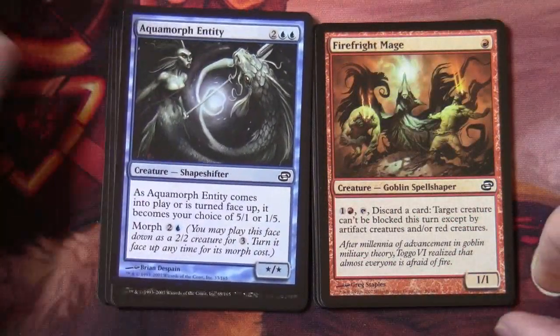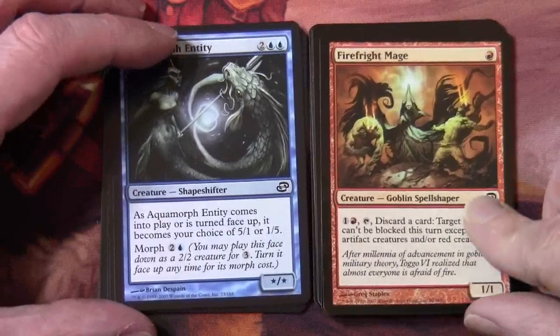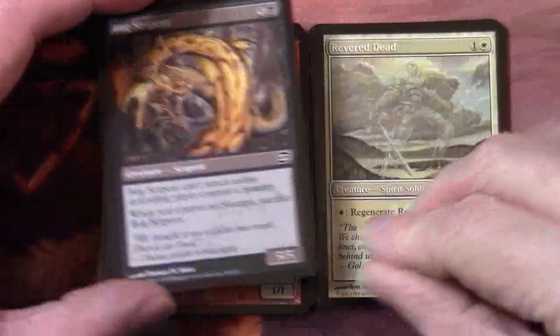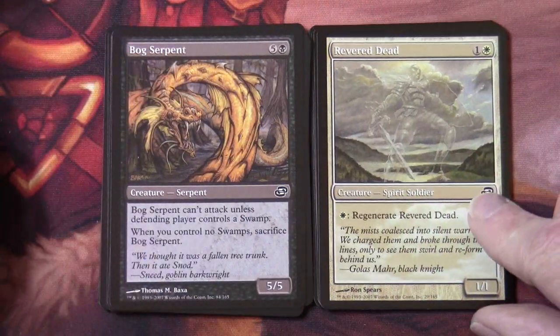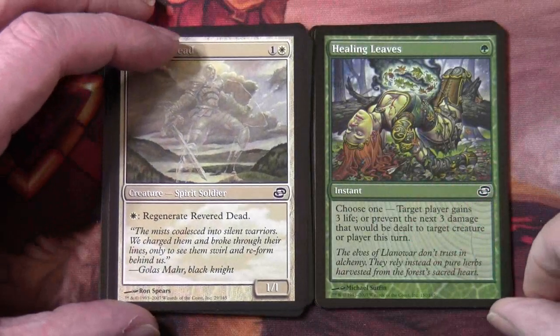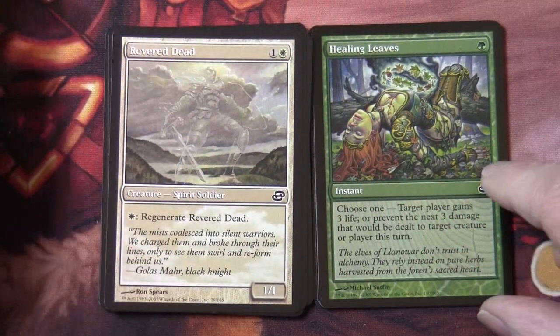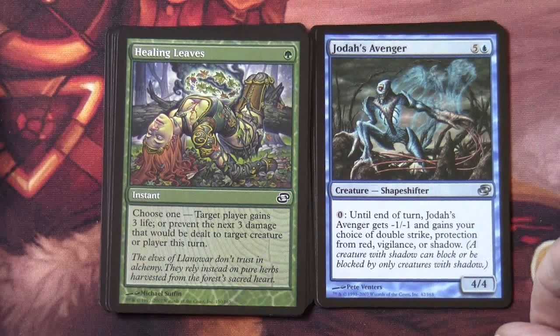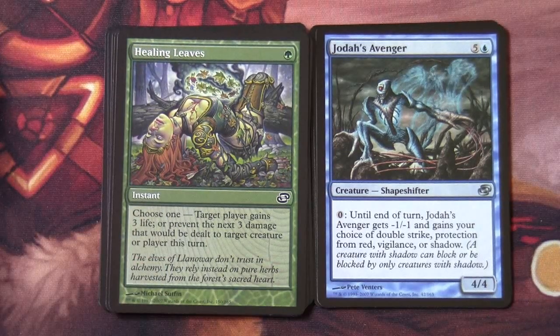Fire Fright Mage. Another Bog Serpent, another Revered Dead. Healing Leaves. Jodah's Avenger — for zero, until end of turn, Jodah's Avenger gets minus one minus one and gains your choice of double strike, protection from red, vigilance, or shadow.